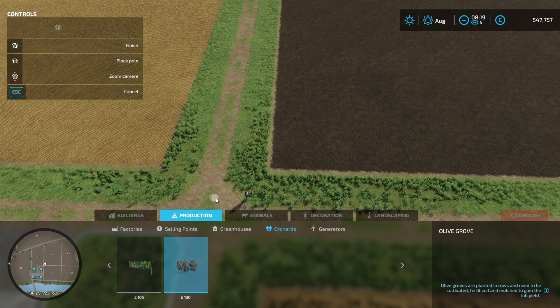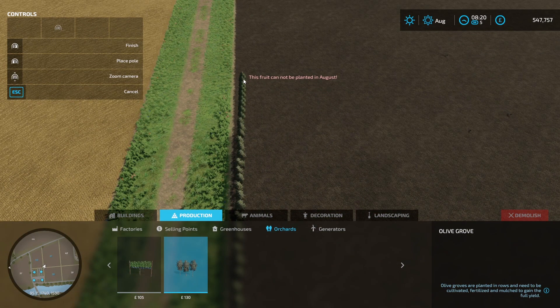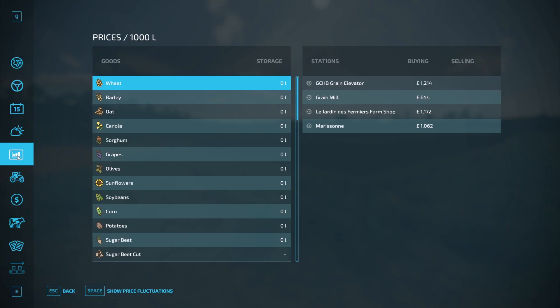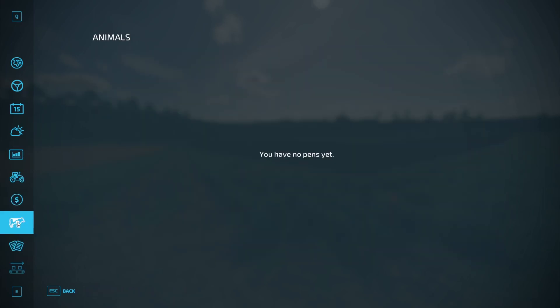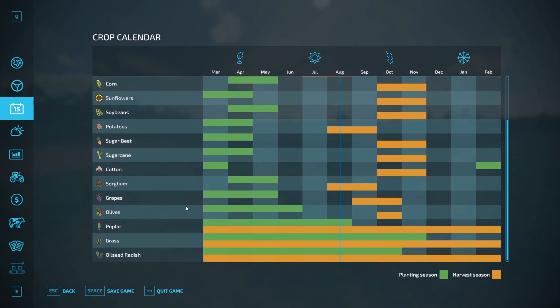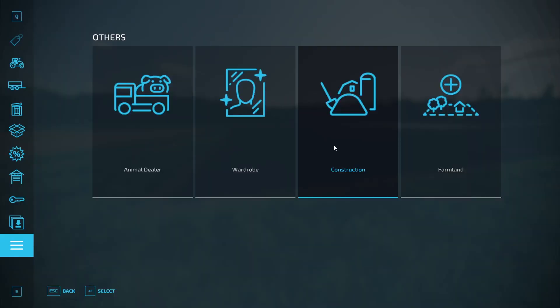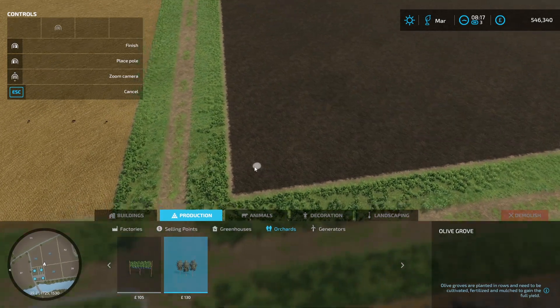Click the olive grove and it says you can't plant it in August — so that's the first lesson for both of us. To find out when you can plant, hit Escape and go to the crop calendar. You can see that olives need to be planted around March, April, or May. So I'm going to skip to those months and be right back. We are now back in March.